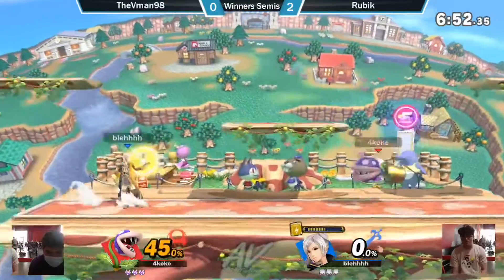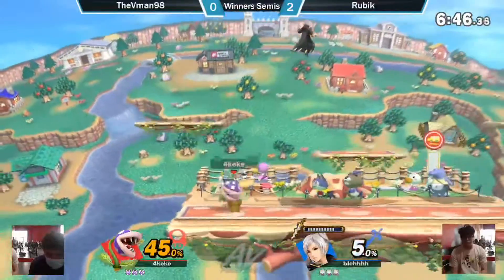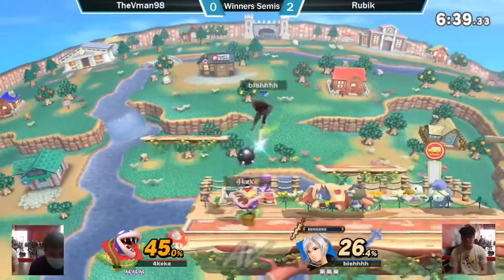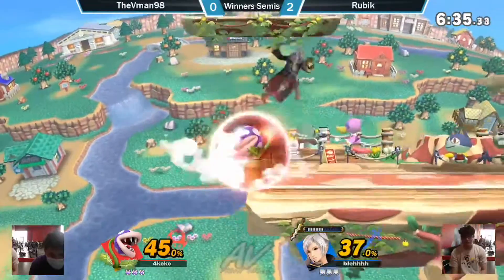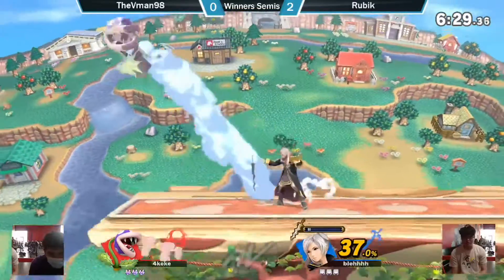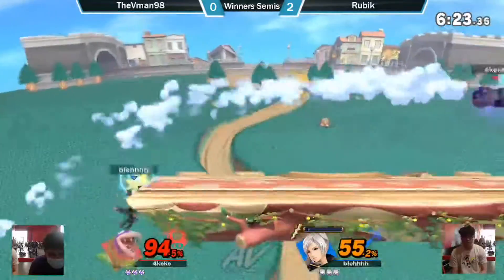Non-biased commentary here at AV Fight Nights — we like to keep it balanced. 45% V-Man. Forward air. Down throw to up air doesn't quite connect — probably DI'd out. That's a DI out, he DI'd in last time. Back air. 63% — they're keeping it close. At least he's answered. Last time it was 63 to what? Ooh, the dash back — he knew he was going to do something there. Back air, nice.